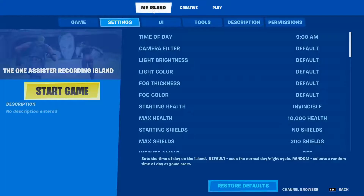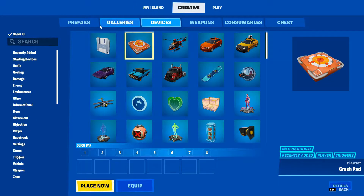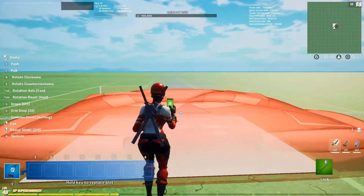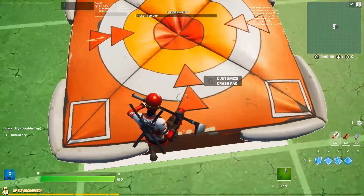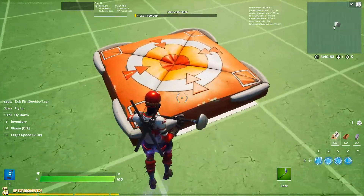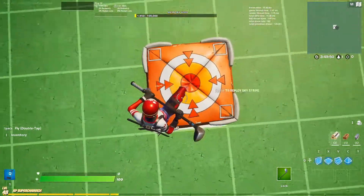Open your inventory, go to the creative tab, go to the device tab, and you're gonna see the crash pad device right here. Just place it down. When you place it down it's just a normal crash pad that you can jump on.